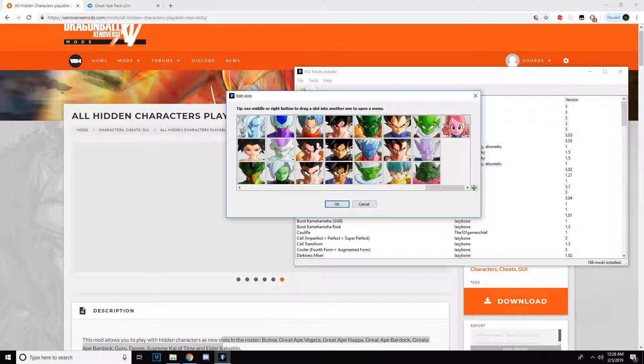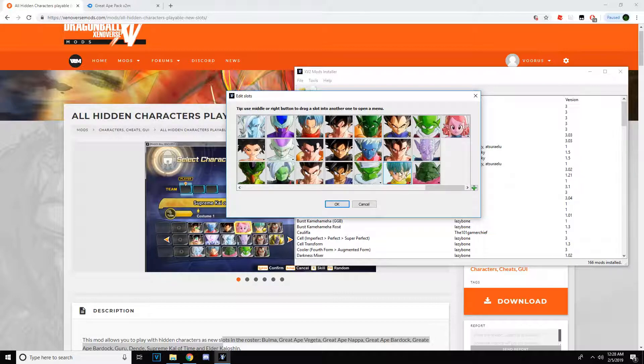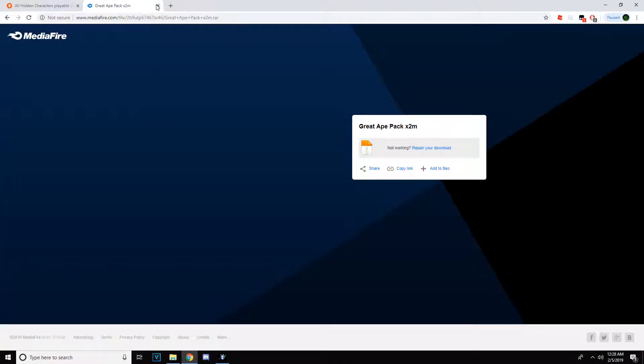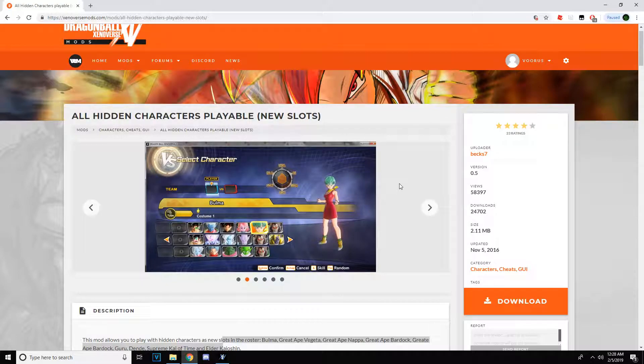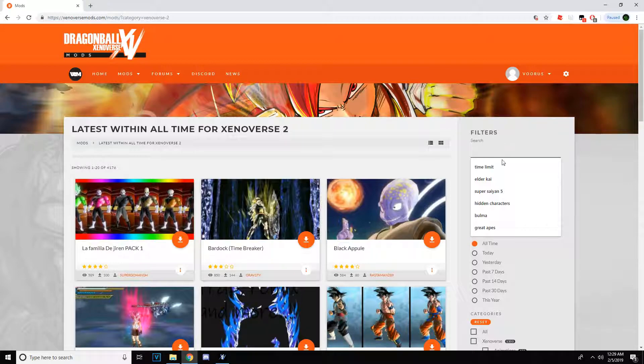You could get basically everyone you want. But basically I'm going to be showing you how to get these characters right here: Bulma, Guru, Elder Kai, Dende, and Supreme Kai of Time. These are actually pretty simple to get — I just downloaded separate packs. For the great apes, you can just download a Great Ape pack as X2M files. But for the ones you probably want the most — Bulma and the rest — basically all you have to do is go to the mods and look up Elder Kai or any of those.